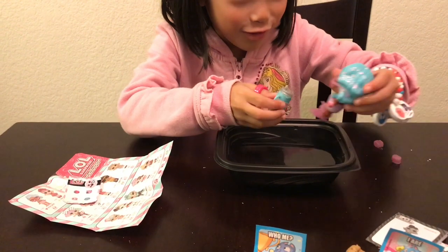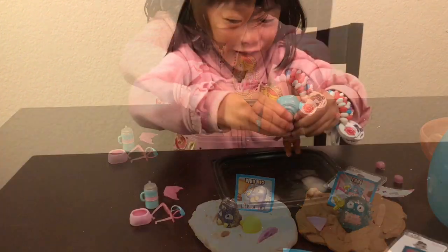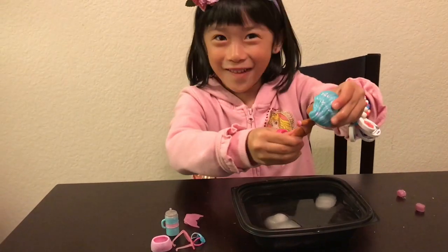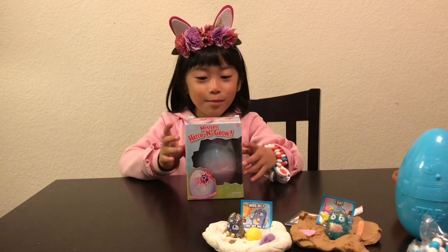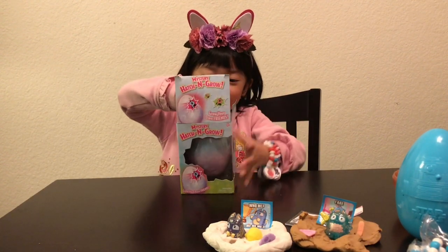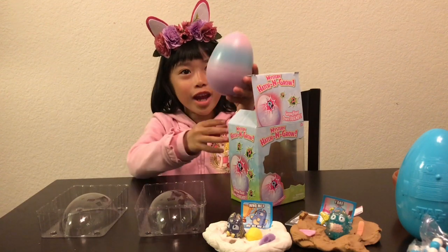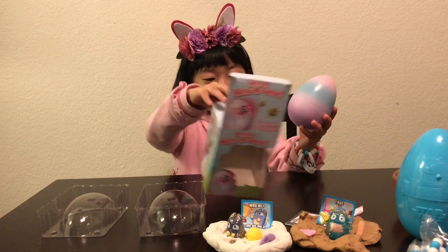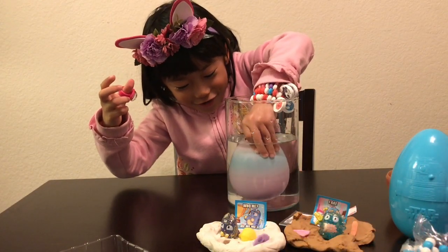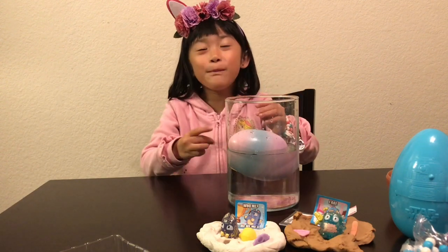Let's put on her mouth. She doesn't color change, but let's see if she tinkles. She tinkles! That was amazing! Later we'll dry her up. So this is amazing. It's a mystery hatch and grow! Let's open it up. Ooh, it's a little egg. The egg looks super rainbow-y. It says you need to put the egg in water. Let's put it in the water. We need to wait for three days and then we're going to come back and do this.